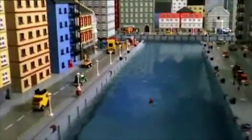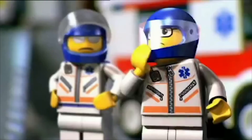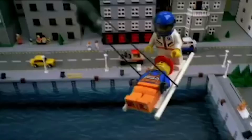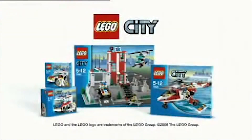A man has fallen into the river in Lego City. Start the new rescue helicopter. Build the helicopter and off to the rescue. Prepare the lifeline, lower the stretcher, and make the rescue. The new emergency collection from Lego City.